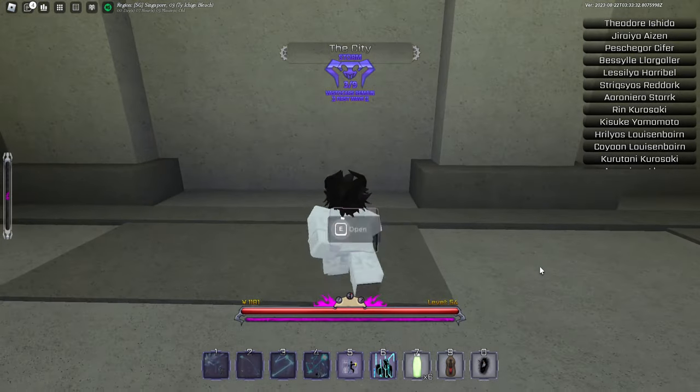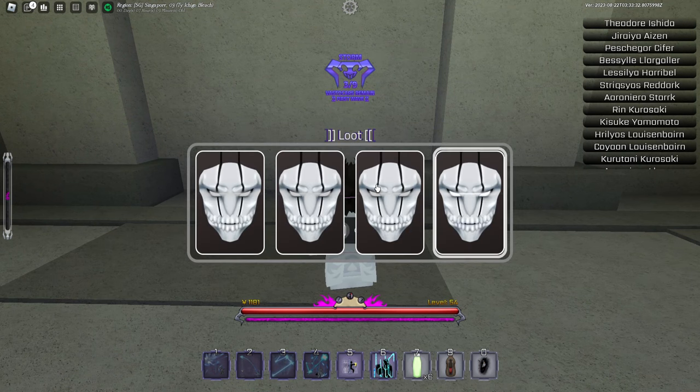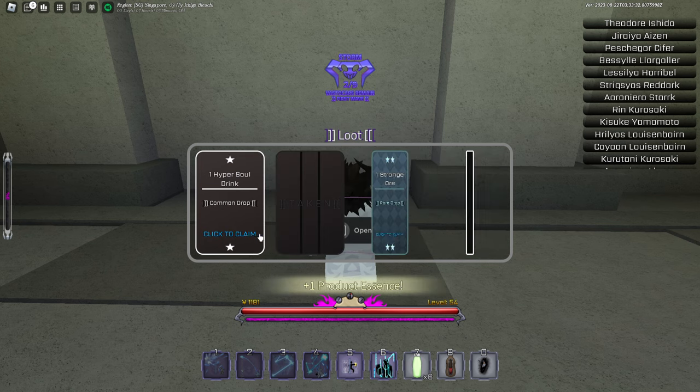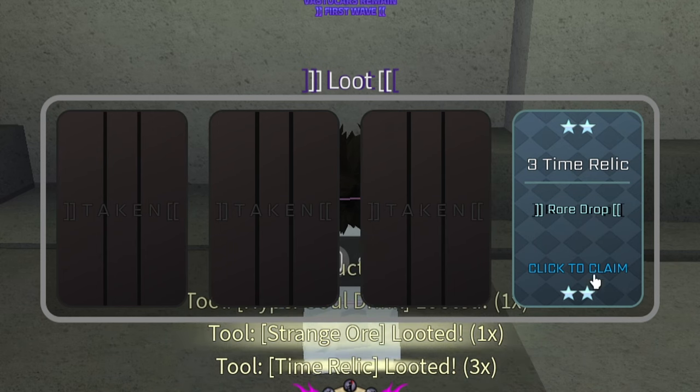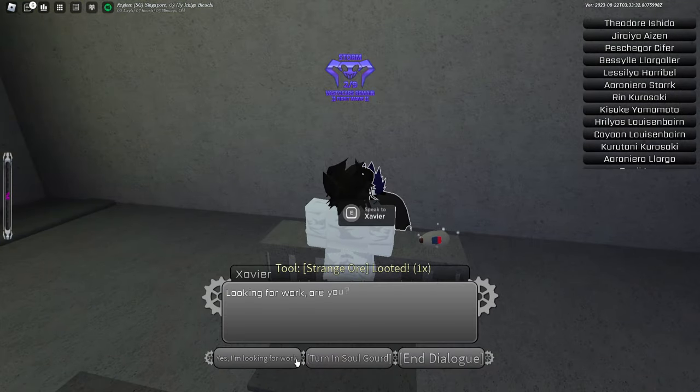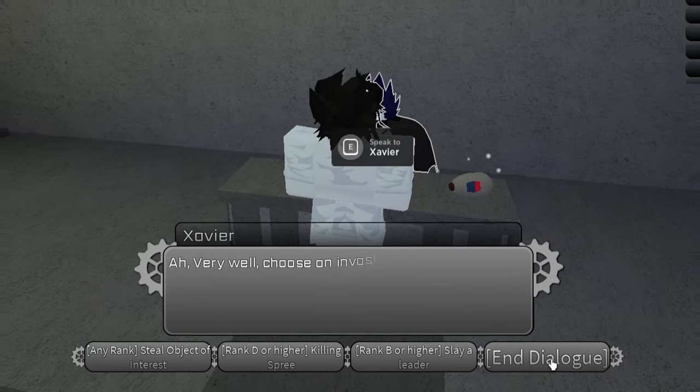Let's see what we can get in another attempt at invasion. Let me open it up — we got two rares, that's not bad. We got strange ore right there. Strange ore is a rare drop by the way, so you just need to keep doing invasions if you still don't get it.